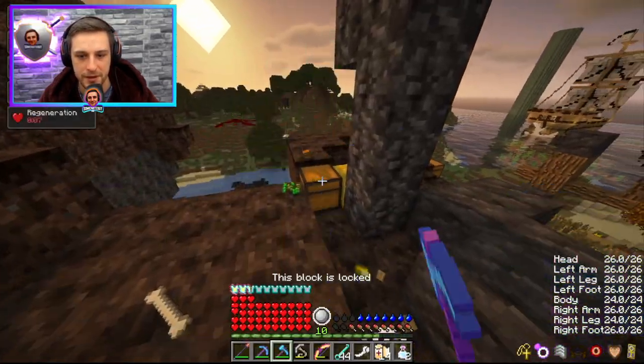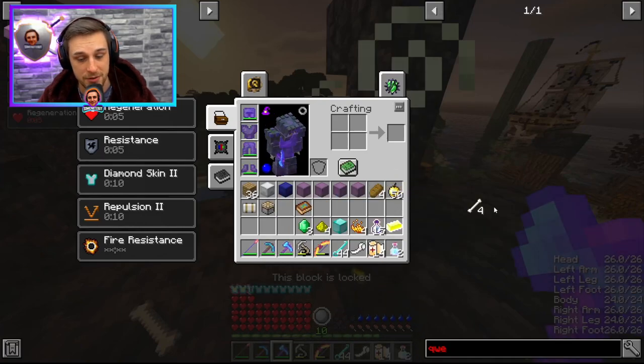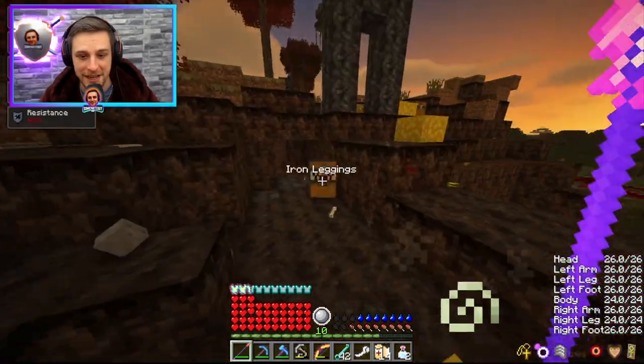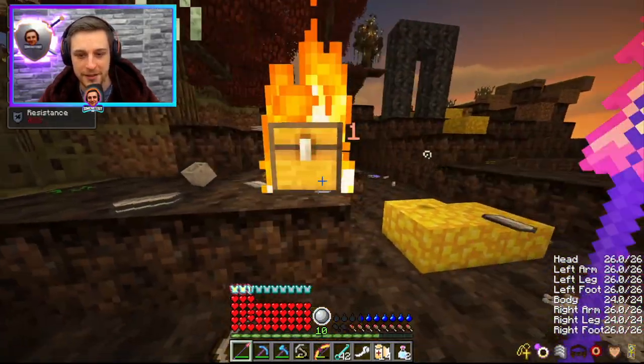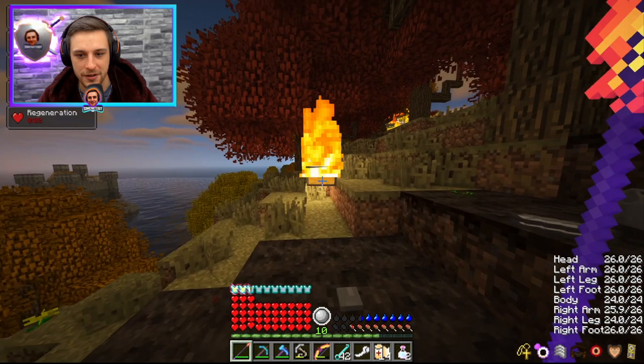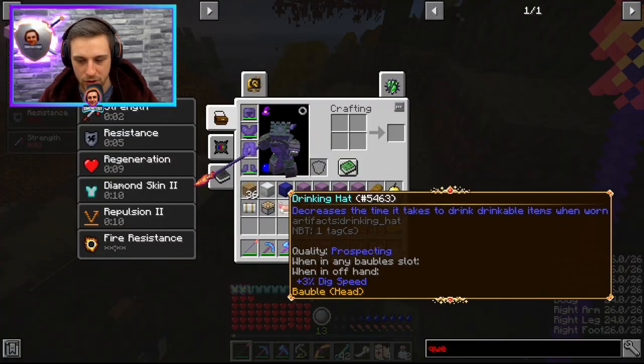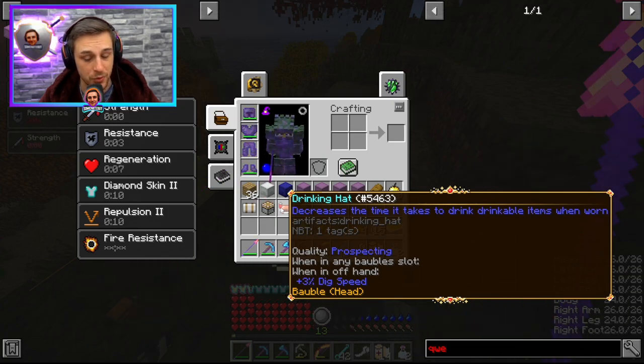I don't usually forget to fix that — I was playing another game before this which needed the whole screen capture. Another mimic in the same dragon den! No way, that's crazy. The odds on that are extremely low. What do we get on this one? A Drinking Hat. Decreases the time it takes to drink drinkable items when worn, which could be kind of useful with a recall potion — more of an instant escape. Could be interesting.